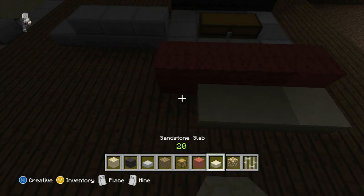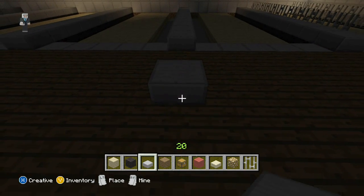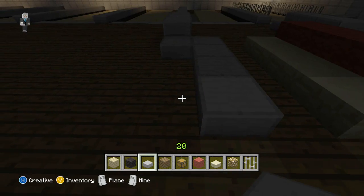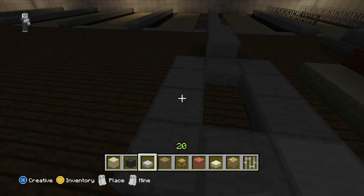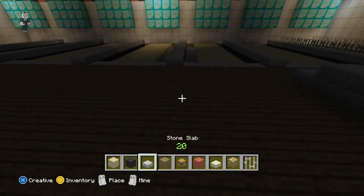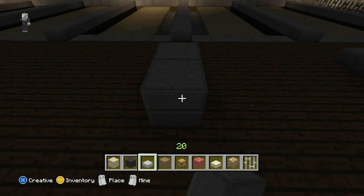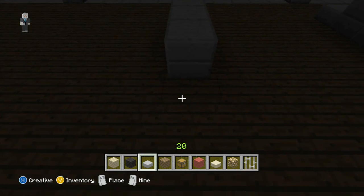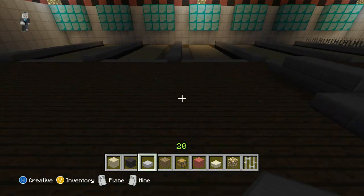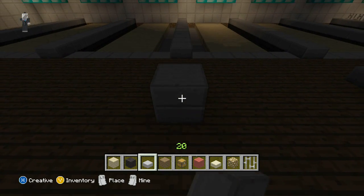And then we need to make another ball return. On the third one. Then grab our chest and put it in there. We'll just continue to make our ball returns. Each time you come to where there is a thing in between the gutters, you put a ball return.